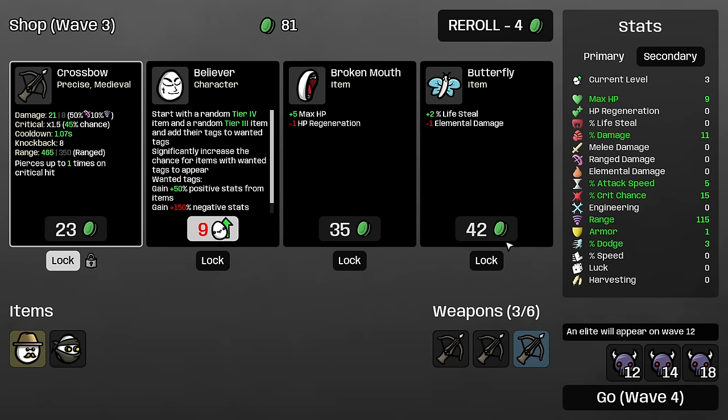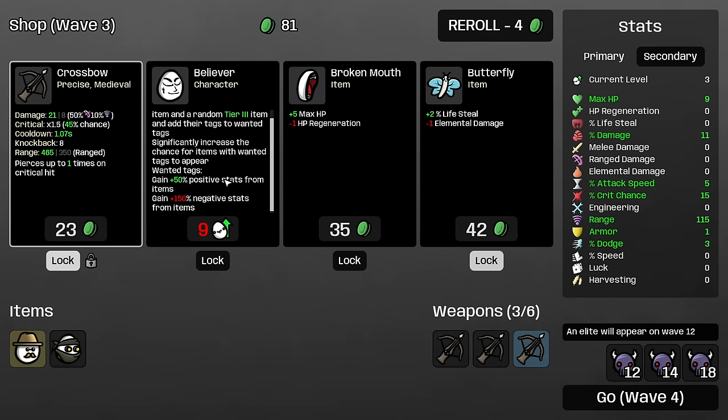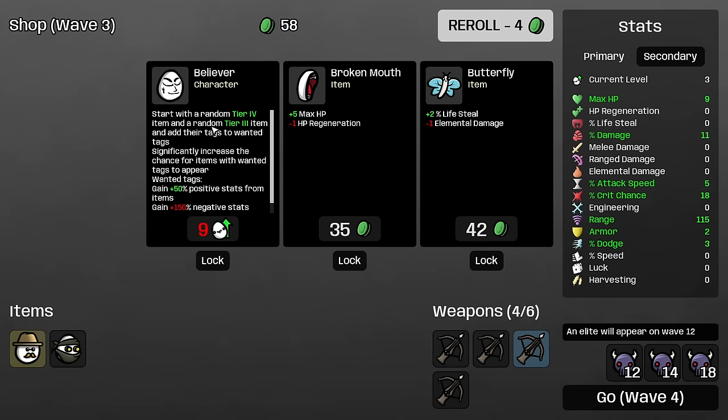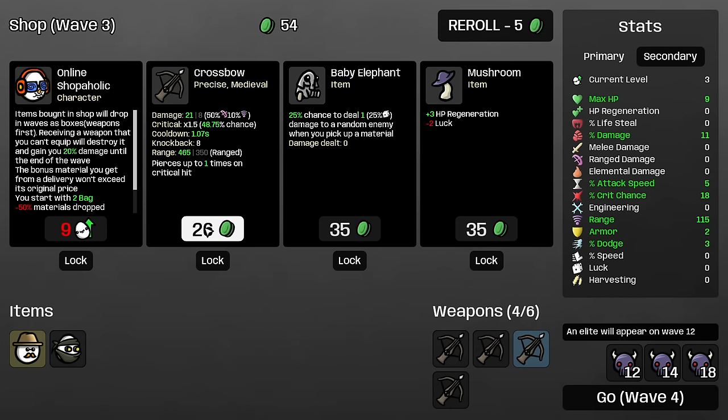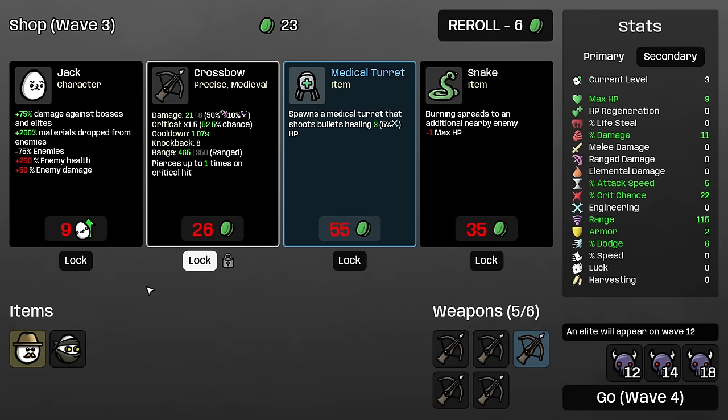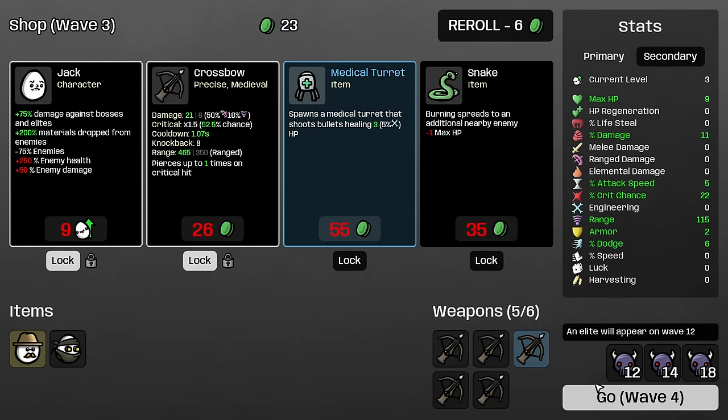Just as likely I'd like to see something stupid with it. Believer is interesting — start with a random tier four item and tier three item, increases the chance for those tags to appear, gain more stats from positives, more negatives as well. Unfortunately it doesn't tell me what the items would be, and it doesn't say what tags we're going to get. I don't want to ruin it, I don't want to play online. Jack is good, but also disynergistic in a way. Eh, who cares? Let's do it.